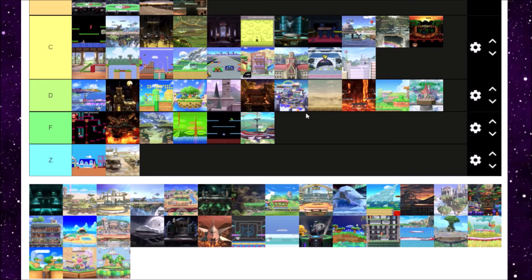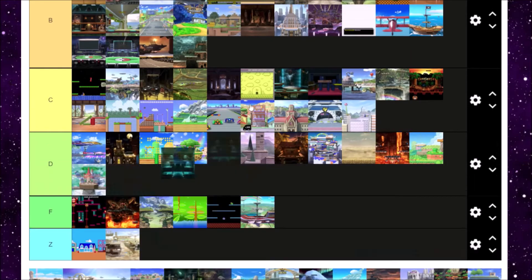Next is Shadow Moses Island from Metal Gear Solid. Shadow Moses Island has some good Metal Gear Solid music — I'll give it that. It's hard to kill unless you're killing upwards, but you can break the pillars to get an easier kill, so it makes up for it. B tier for Shadow Moses Island.